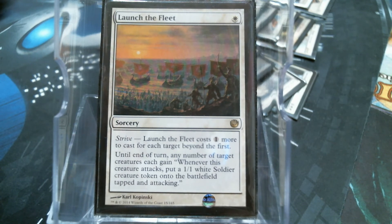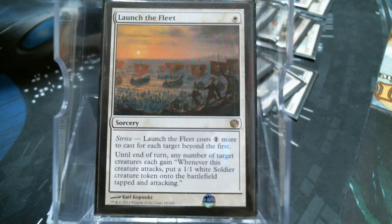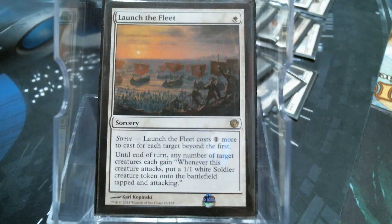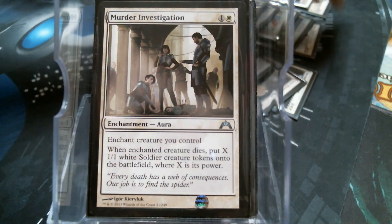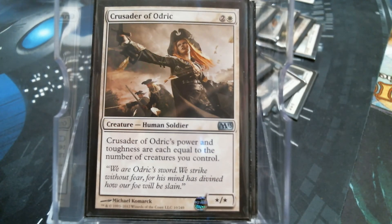It could eat up some mana, but tapped and attacking? That's pretty sweet. Stuff like Murder Investigation, just in case your general does die, or something big - like the Crusader - that is going to be huge. Get back to our twos.